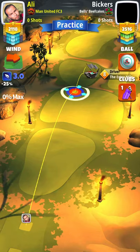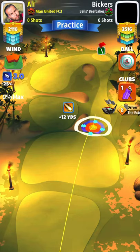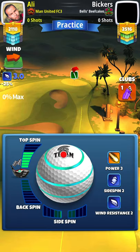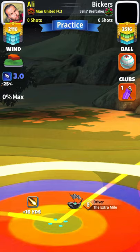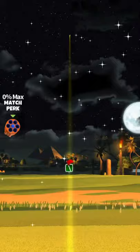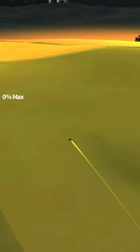For hole number five, a par four, we're going to go on the right side. You can use a power four, power five ball, or a power three or four with max overpower. I'm going with a Titan, adjustment zero percent at max, putting max topspin to get straight to the fairway. You need to use max OP or about 80 percent OP. Didn't want to risk it — it's a very narrow spot. Use a high power ball to get all the way to the fairway.